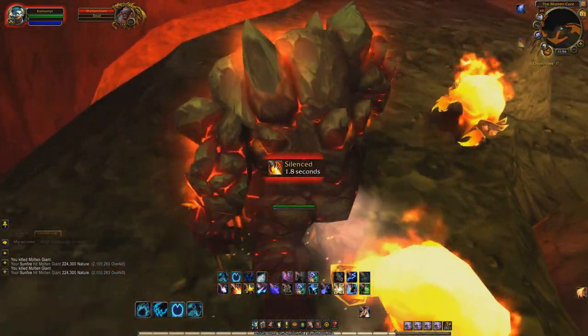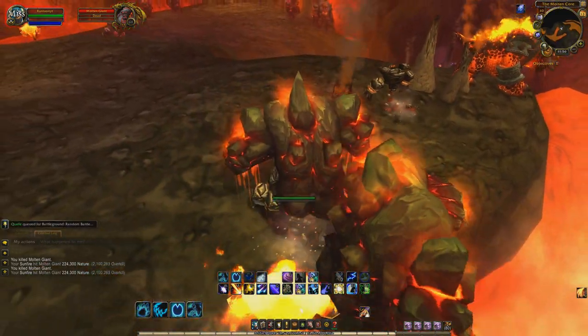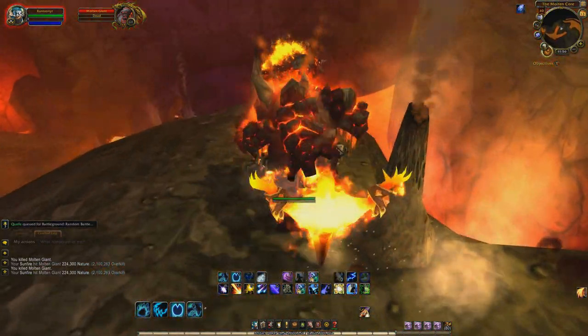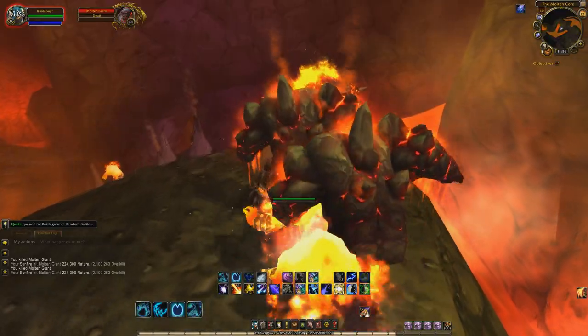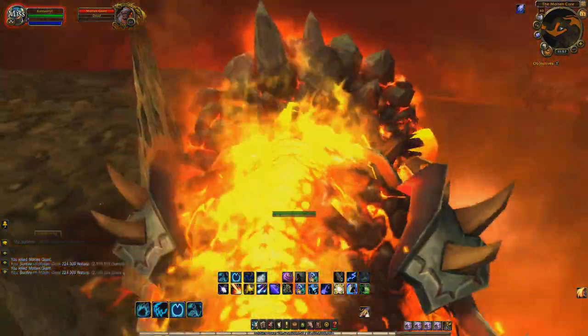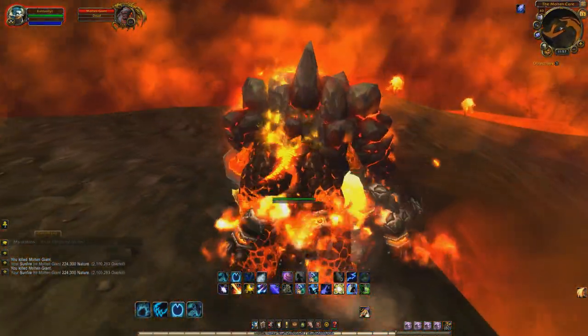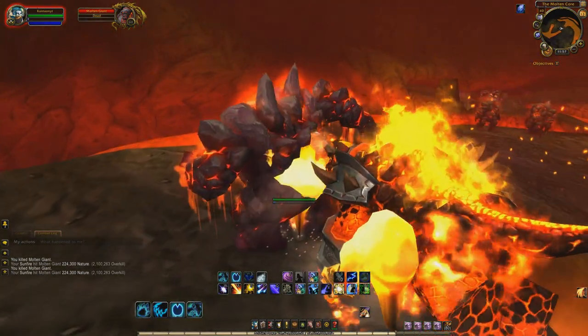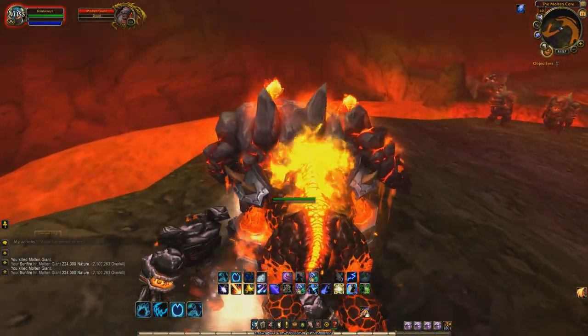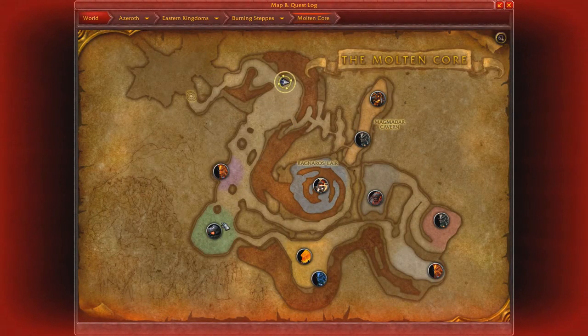The next thing we have is actually called Blood of the Mountain, which is a vanilla crafting mat from back in the day, and it actually creates some quite cool transmog pieces now, so it definitely sells in the Auction House. And then the last thing we're going to be farming is Dark Iron Ore, which spawns all throughout this entire dungeon.